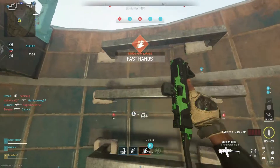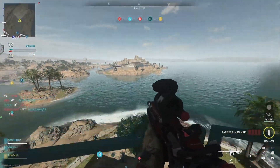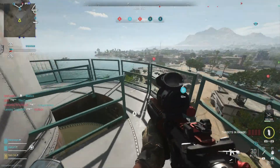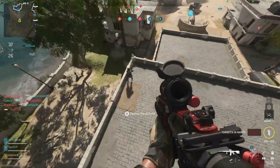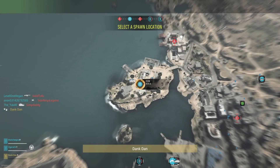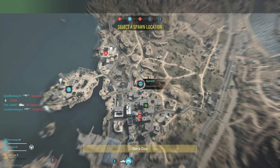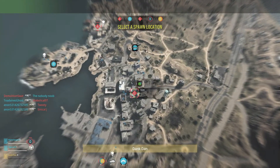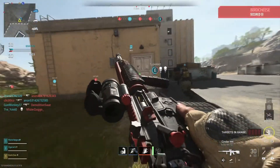Santa Sena Border Crossing is returning, this time as both a 6v6 and a Ground War map — pretty much right on the US-Mexico border where the wall is. You'll be fighting people right at that border, which can get interesting, especially given that in the Ground War version everyone predominantly fought in the middle. So I don't know how they're going to lay it out for 6v6.